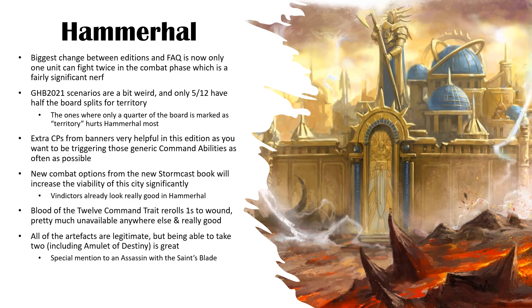Hammerhall has taken a little bit of a hit. Only being able to use one command ability on a unit per phase is pretty big, and not being able to use the same one twice means you can only fight twice with one unit in the combat phase instead of multiple like before. The General's Handbook 2021 scenarios — only 5 out of 12 have the board split 50/50. The rest have, I think, 3 that have a quarter of the board as your territory, which is only an 11-inch block. So it's difficult to get your innate battle traits off in those scenarios, which devalues the city.